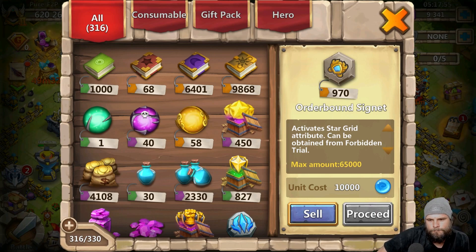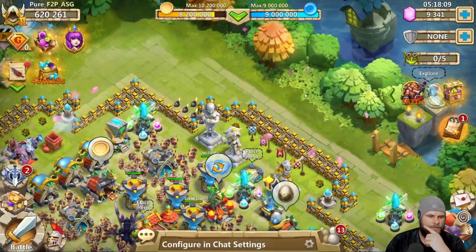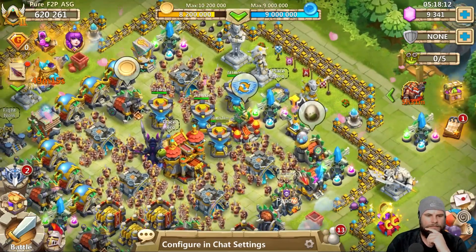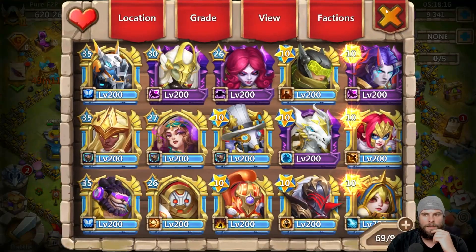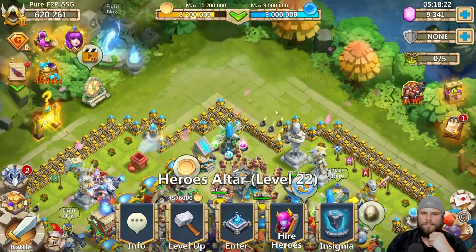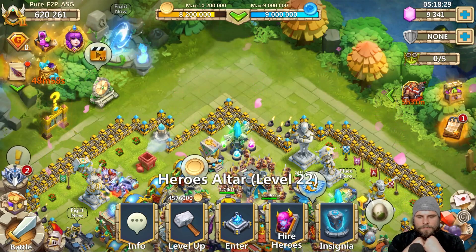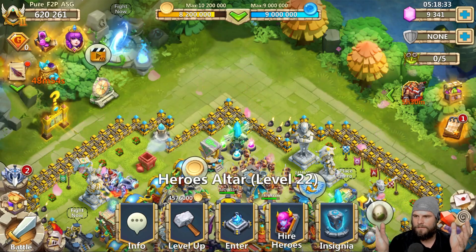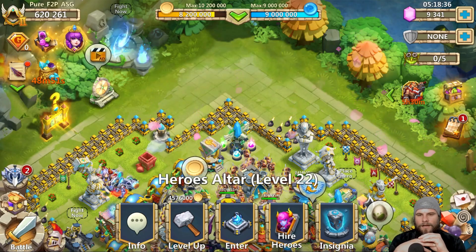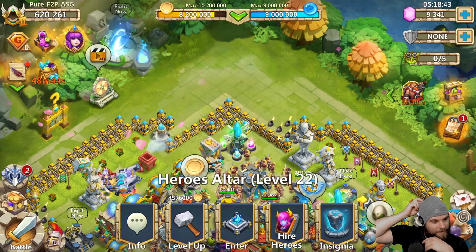54,000 prestige — is it a good thing? No. I feel like they need to bring Hex Painter back into the event, like they did last time, because she's currently only available with higher hero crystals, and free-to-play players don't often get that. Getting her with five is going to be nearly impossible — I did 540 hero crystals on Bong's account and only got one.